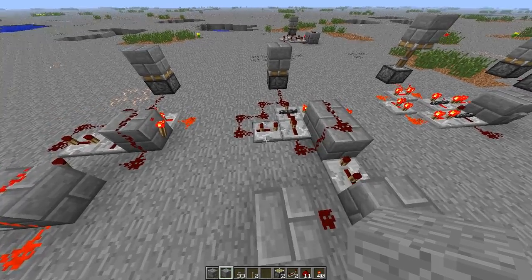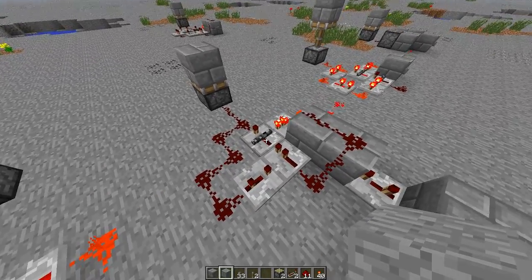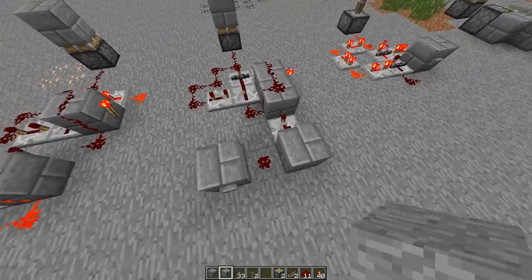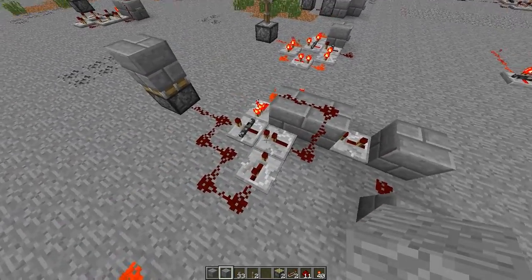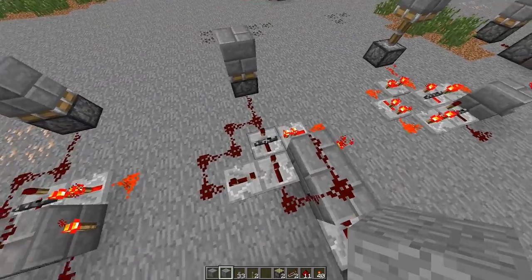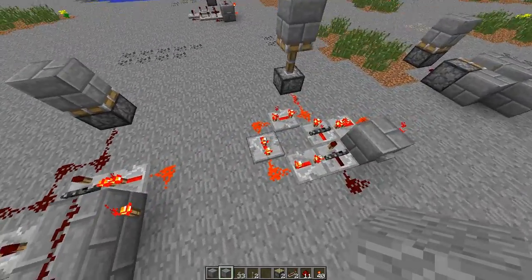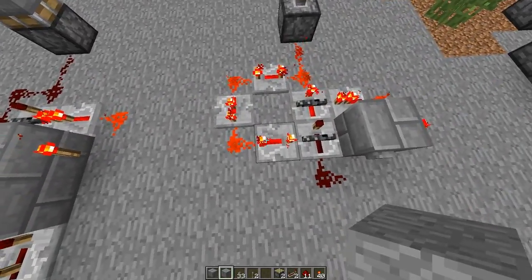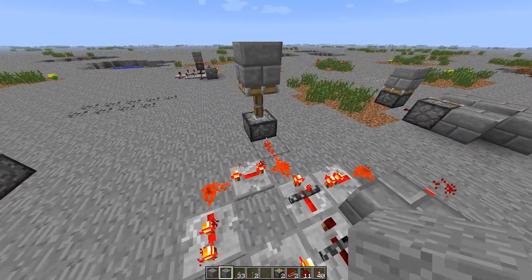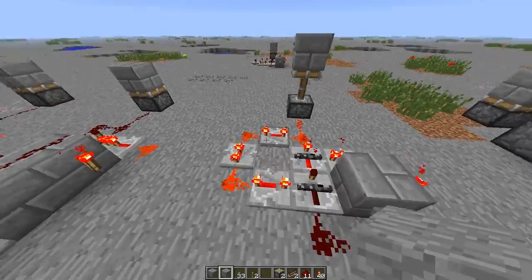Over here we have two other versions of the T flip-flop without pistons — I have no idea what to call it. We can put a monostable circuit in front of the repeater setup, and this will help: we won't need as many repeaters. As a reminder, we need to delay the signal we bring back from our output to the first repeater.